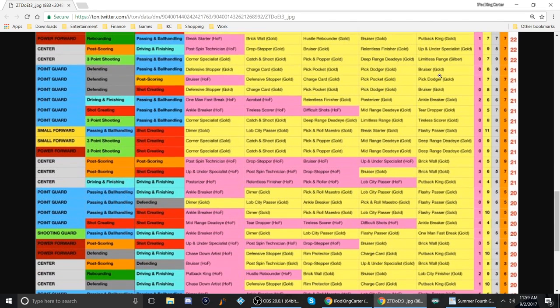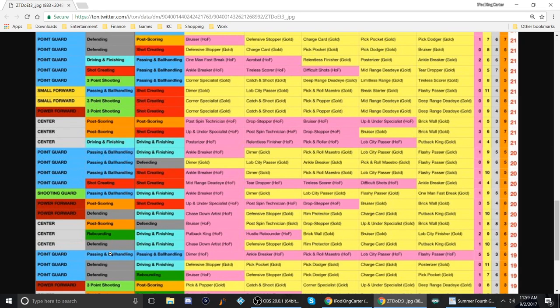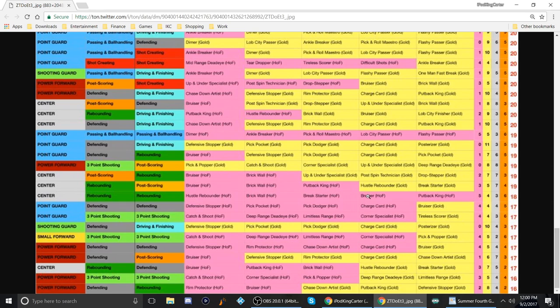We found one — point guard passing and ball handling dual, which was the build I had last year, has five hall of fame badges, five gold badges, three silver badges, and six bronze badges for only a total of 19 badges. That's not making much sense to me. I won't be creating a passing and ball handling build because shooting was very hard, but I need to know what those five gold badges are.